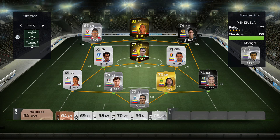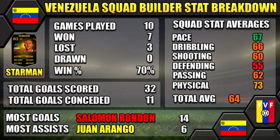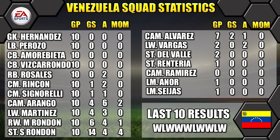The team has some great informs and cheap informs as well — Rosales, Mario Rondon, Arango and of course second in-form Rondon. In 10 games we won 7, lost 3. Total goals scored was 32, we conceded 11. Top scorer was Solomon Rondon, most assists was Juan Arango, and Starman was Solomon Rondon. We've also got the average stats and player appearance totals with goals on screen so you can see how everyone performed.